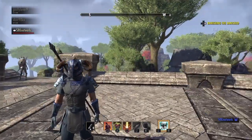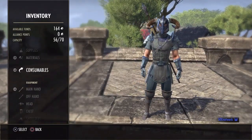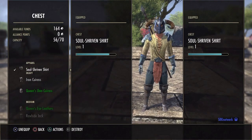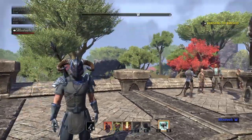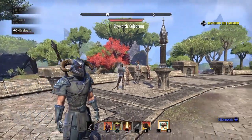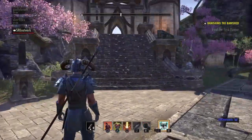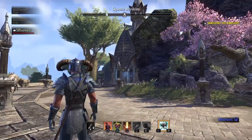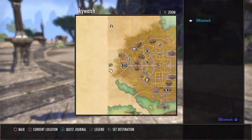Hey guys, Juggernaut here on SRK Network on PS4. Today I'm going to show you how to get armor like I have on. This is the starting armor — it doesn't look great and doesn't have much defense. When you're starting off you just want nice armor. I was struggling because everyone else had nice armor, and I was about to buy crowns to get one of those cosmetic packs. I got all this using the method I'm going to show you today, and it also helps with weapons.